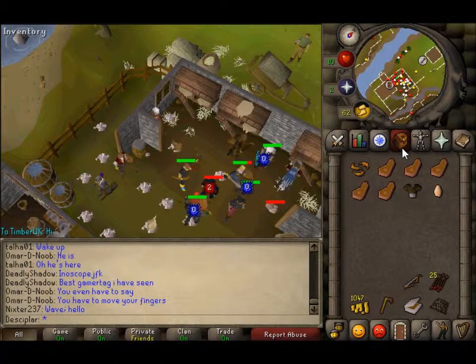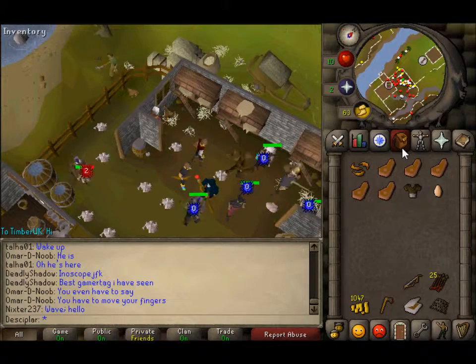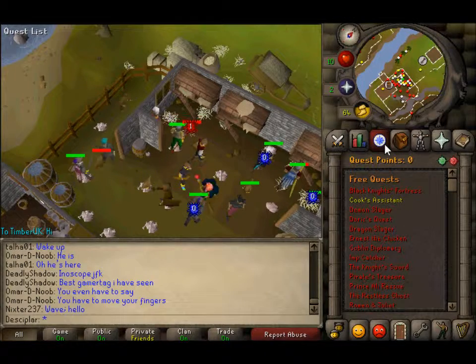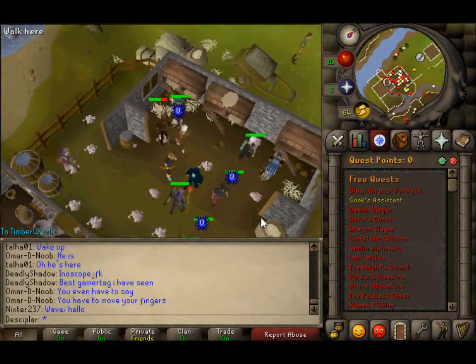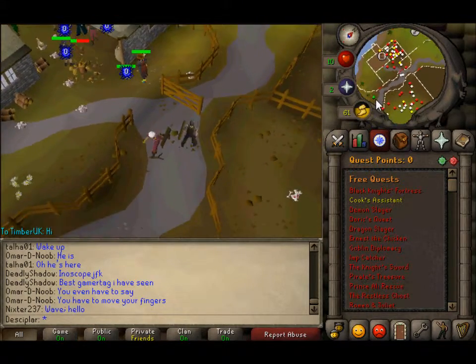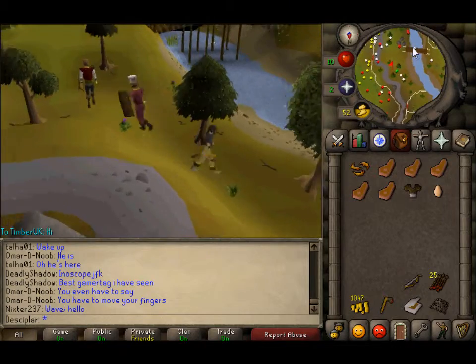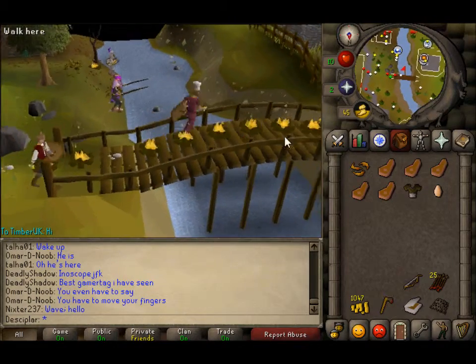Oh God. Right, go on the little quest thing. Go on the quest thing and then click on Cook's Assistant. Does it say I have found an egg at the bottom? Oh, forget it. Did you actually click on that before? I was like, has it said I have found an egg? It's the old one so it never did. Oh no — the egg. Don't worry, I've already got the name for this video: The Egg Crisis.